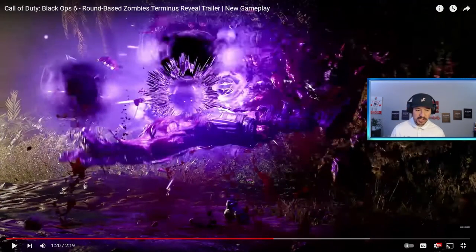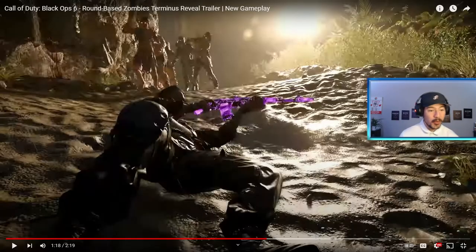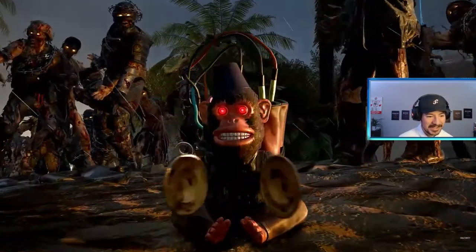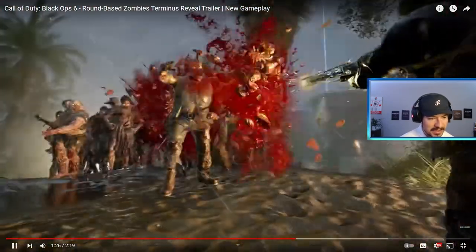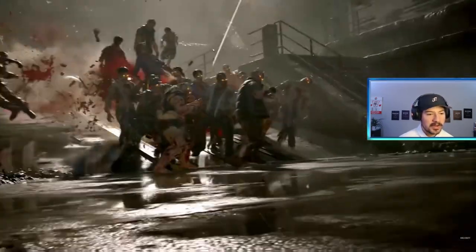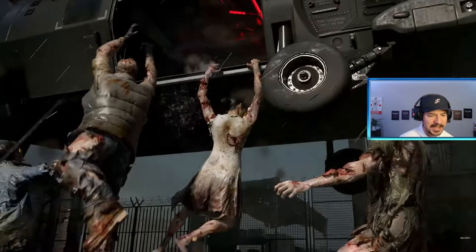I'm a huge camo fan — I know this might not matter to a lot of people, especially with zombies, but this camo looks incredible on this map. Monkey Bomb confirmed, gobble gums confirmed, the mystery box confirmed. That thing looks like a Wonder Wall but with a laser. Okay, it's a new perk. That game looks so sick — and that's the wonder weapon, I'm guessing.